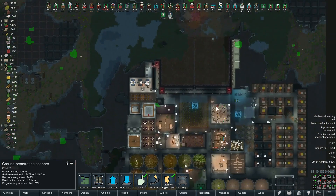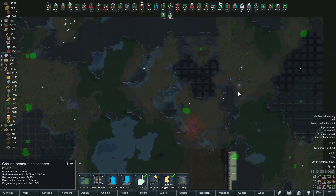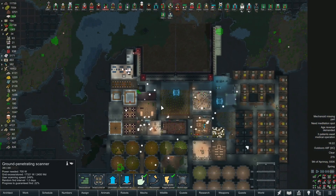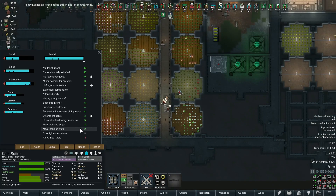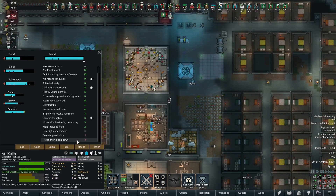We're doing okay, it's just we've gotten really unlucky - as I pointed out in a previous episode, most of the green patches we've discovered are outside the compound. No worries though. We stopped roughly at Froggy. Let's keep looking. 'Horrific aging' - this person's the wrong ideology, can't do anything about it. 'Pregnancy mood down' - is she pregnant?